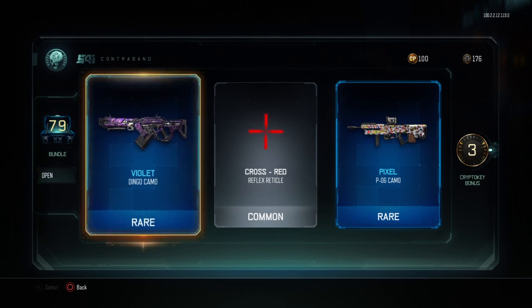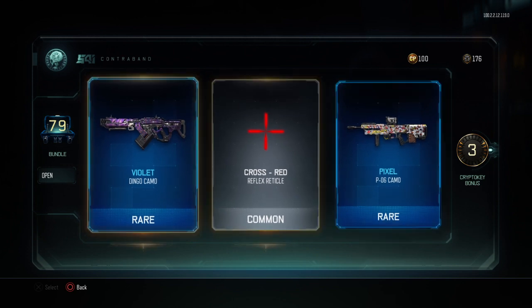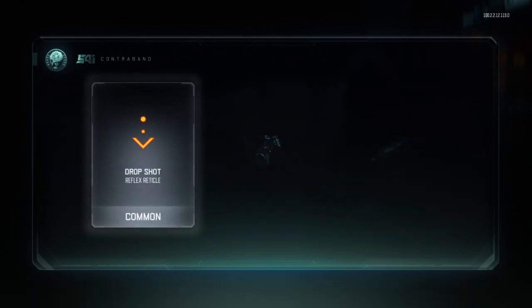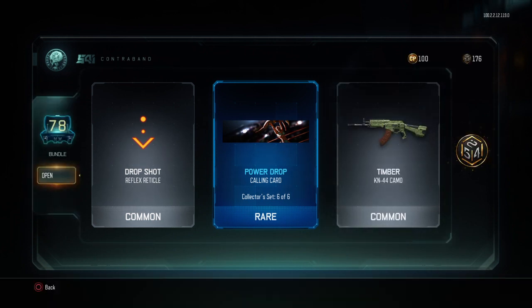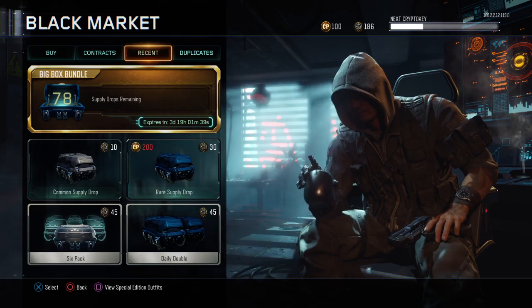Dingo — it's like Dingo from Crash Bandicoot. Drop shot reticle — what do they think I am? I don't drop shot.